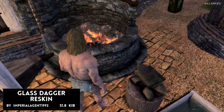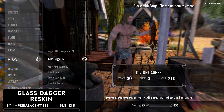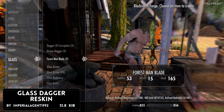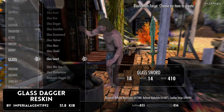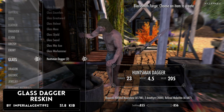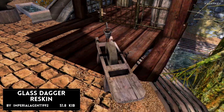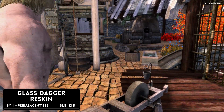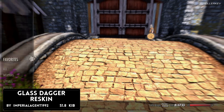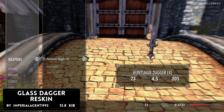Glass Dagger Reskin is coming in at 51.8 kilobytes of a download. This is Imperial Agent's 1992 first dagger retexture mod to hit the Bethesda.no website. I do kind of like some of the textures and don't like others — very weird. You can craft all of these at any given forge, but if you don't have the requirements, head over to Riverwood and find a chest just outside the first gate as you enter Riverwood, right next to a tree stump, with 10 of these four new daggers.